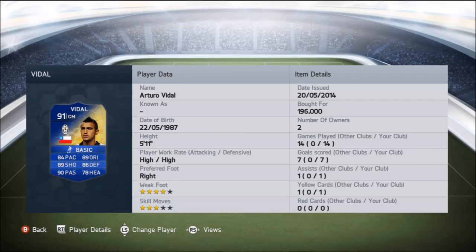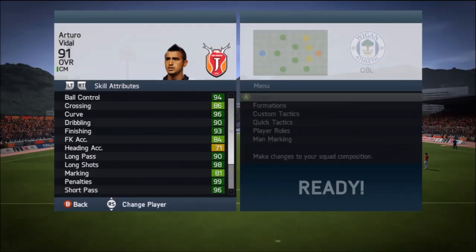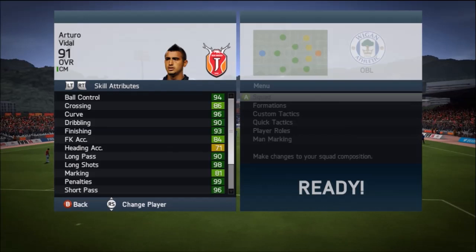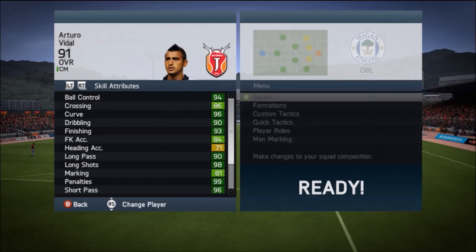Getting to this player — we played 14 games with him, scored 7 goals, 1 assist, and 1 yellow card. He has 3 star skill moves, 4 star weak foot, and you can see he's got the high/high work rate, which can be the death of some players up front. But we played him as a centre mid, which balanced him out. Skill attribute wise, there are a lot of stats in the 90s, with only one stat at 71 — his heading accuracy.